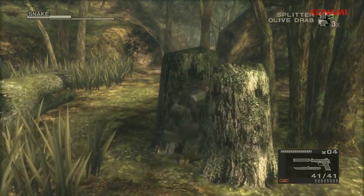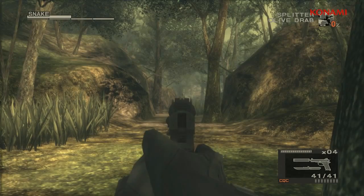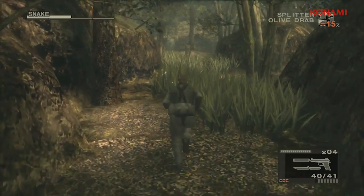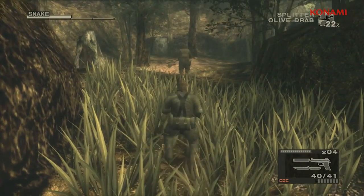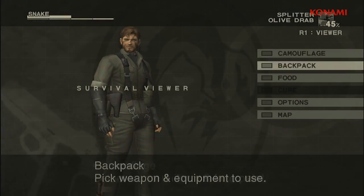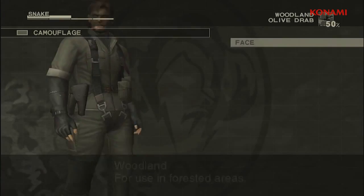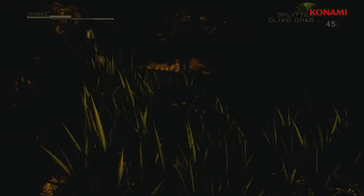Moving on, I can do things like hide behind trees and use my environment for cover as I take enemies out without being seen. This is a Metal Gear Solid game, so getting through the game without being seen is your number one priority. To help you do that in Metal Gear Solid 3, you have a camouflage system. As you can see, you can do things like change your face paint as well as change your uniform — and all these textures have been up-resed, so they look very nice in HD.